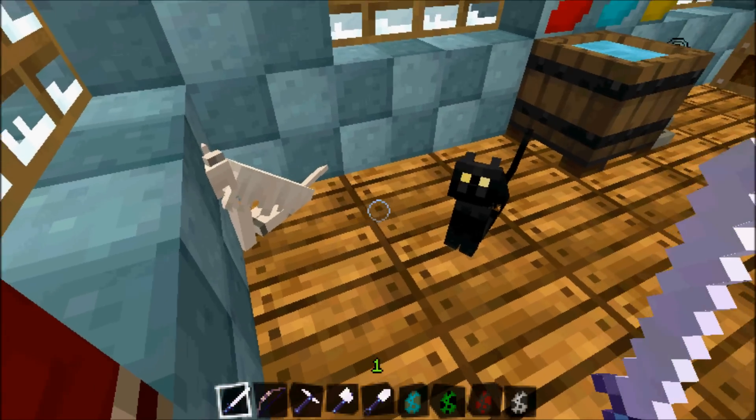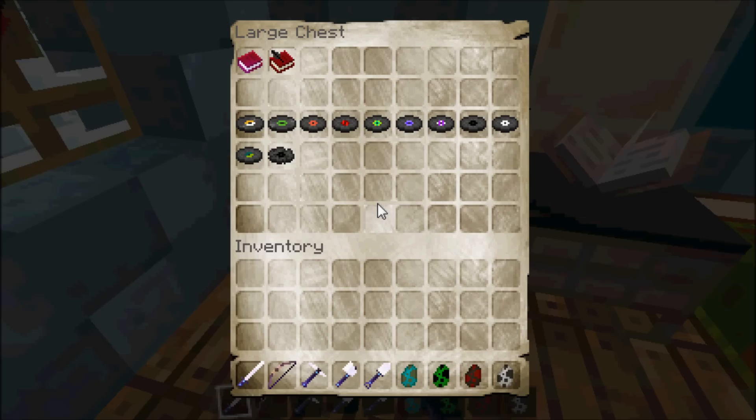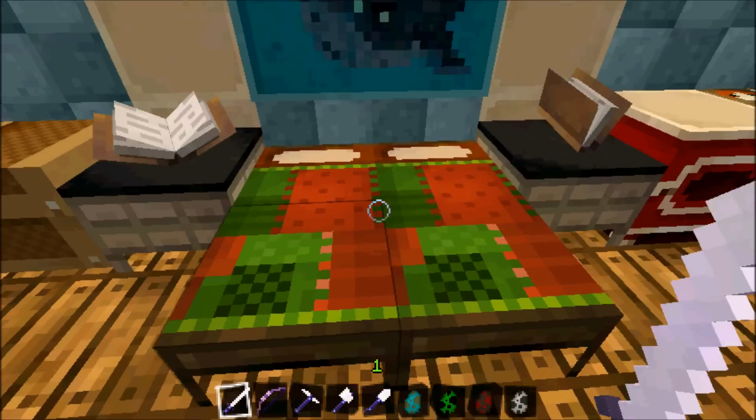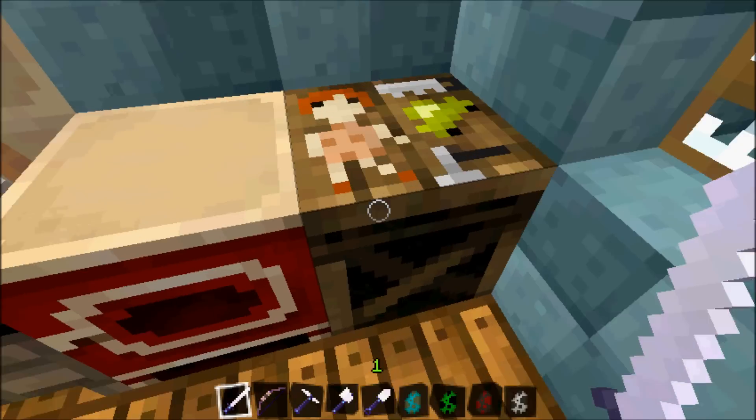Here's my kitties — their eyes are a little scary. Brewing stand, chest full of wonderful goodies, enchantment table, here's a bed, it's nice and patched up with a rustic feel.